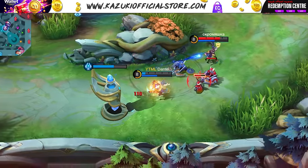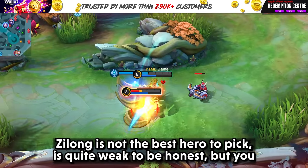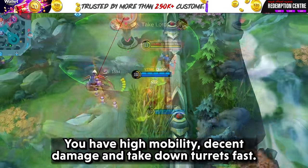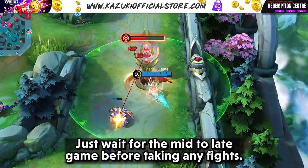Next is Zilong. Zilong is not the best hero to pick and is quite weak to be honest, but you can make it work as a beginner. You have high mobility, decent damage, and can take down turrets fast. Just wait until mid to late game before taking any fights.